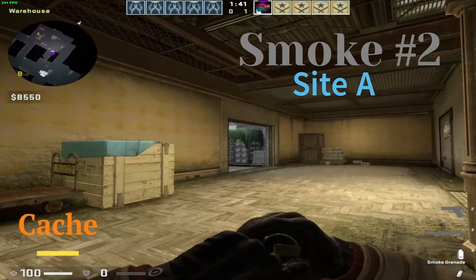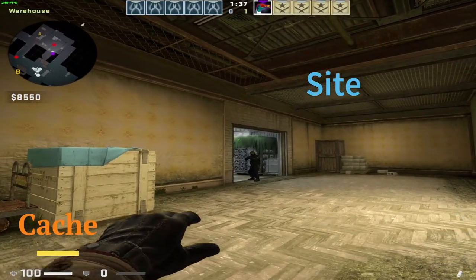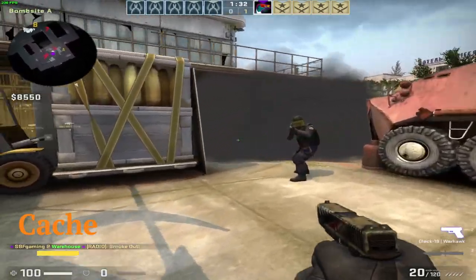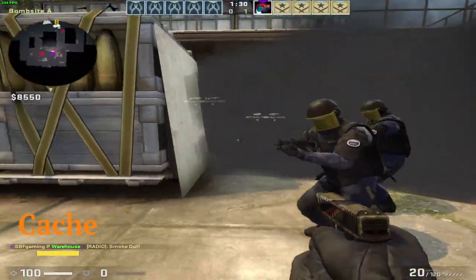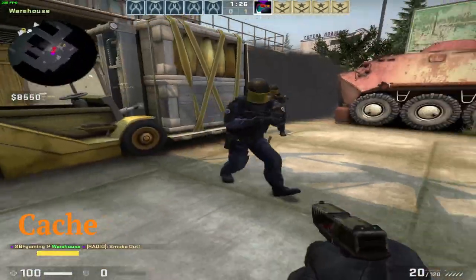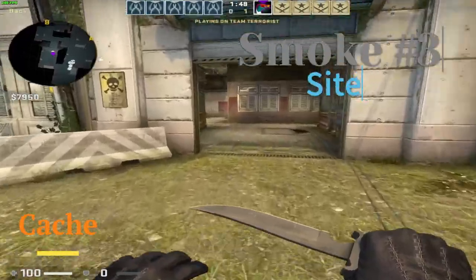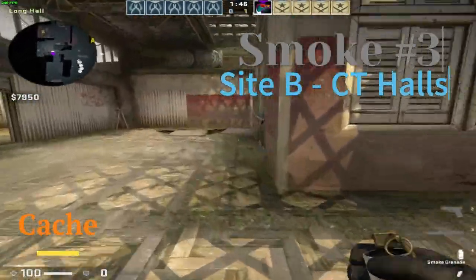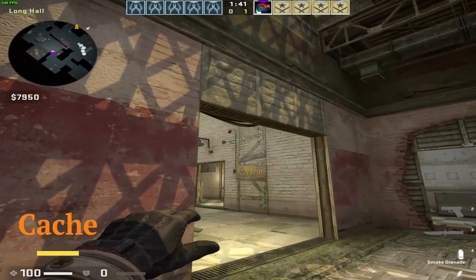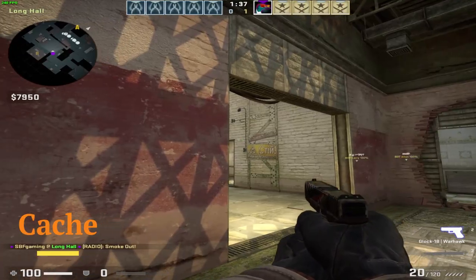Another really easy smoke is this one in site A. You line yourself like this and just aim there and throw. It's pretty easy — you can mess it up a little bit and it doesn't really impact that much. It's really useful as well. You can also block off people entering from city halls by throwing the smoke — stay around this position, aim at that flank right there, and run throw.